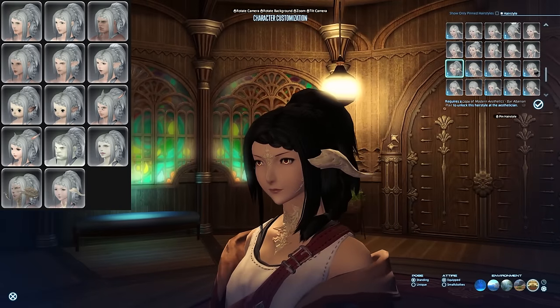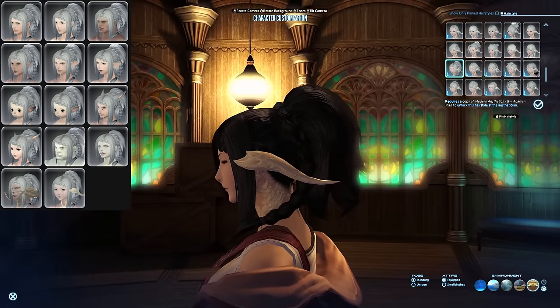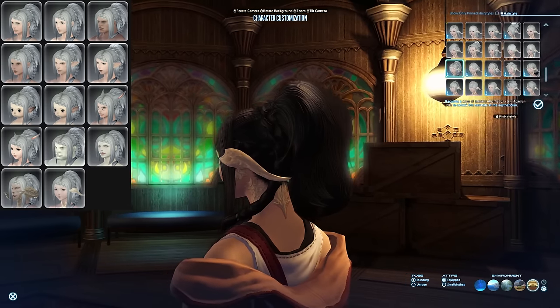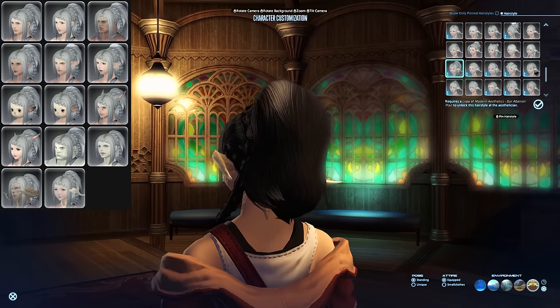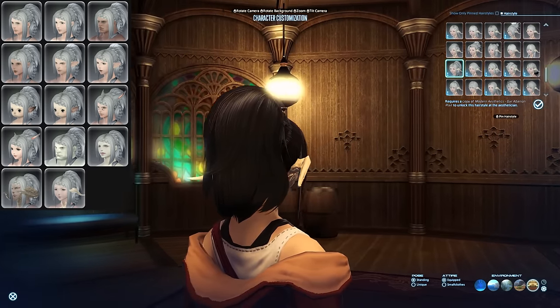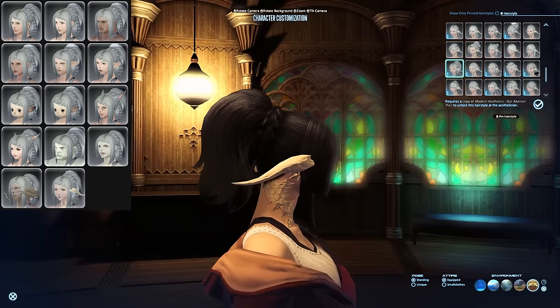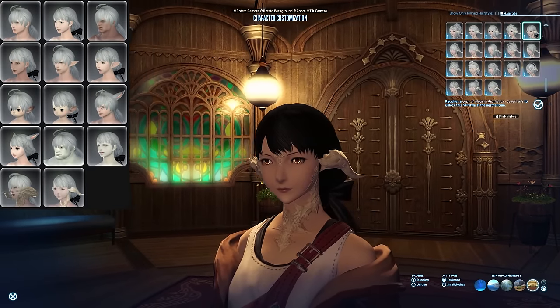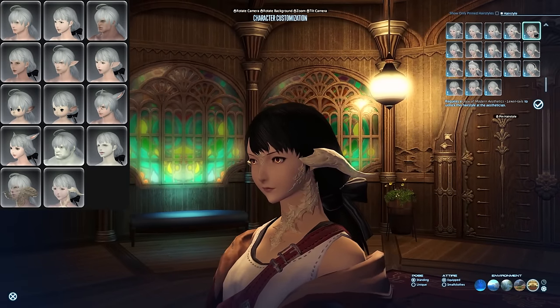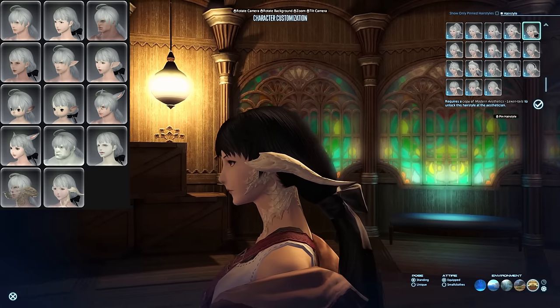Gurbanian Plate can be obtained by playing Heaven on High, the level 70 deep dungeon. Alternatively, it's also tradable — it sells for around 1,000,000 gil on my datacenter right now, because it's a bit harder to get your hands on. Legs and Tails costs 50,000 MGP and can again be bought from the Gold Saucer attendant. I really like the look of this one personally.